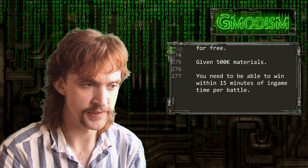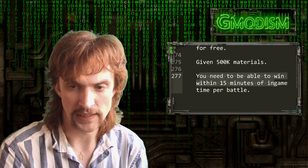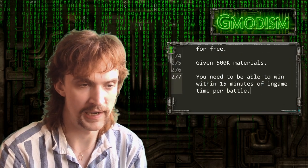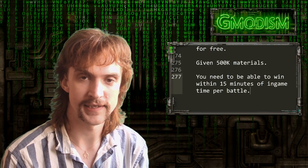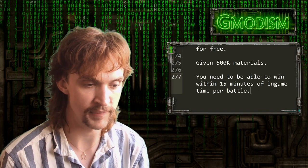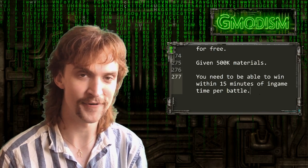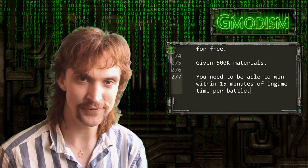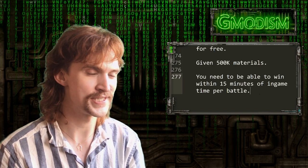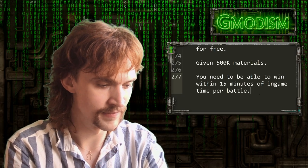You will be given 500,000 materials when the battle starts. You need to be able to win within 15 minutes of in-game time per battle — if a ship doesn't win within 15 minutes, it's more like a draw. Rules will be posted later in the Discord and accessible with the video that releases the Giml to the public. So with that — good luck building, hope you've enjoyed the series so far, post those suggestions in the comments for what I can improve, and the Giml will be completely finished and we'll have some great battles with my greatest ship so far. Thanks for watching, leave a like, and I'll see you next time. This is your host Juvidesen, signing out.